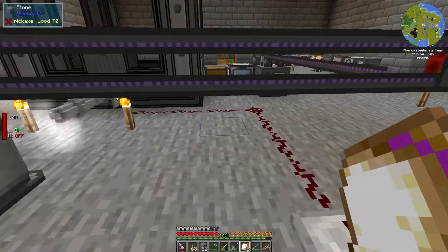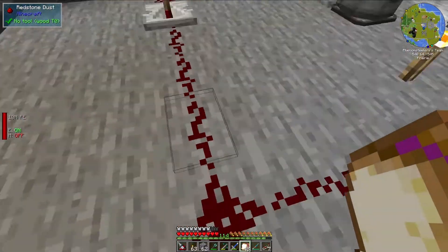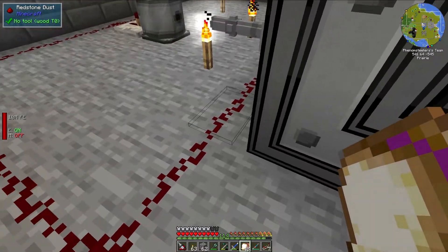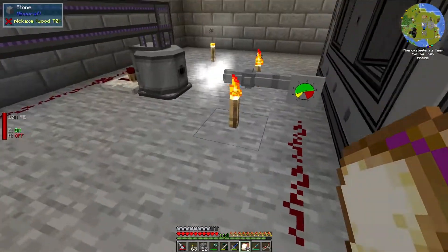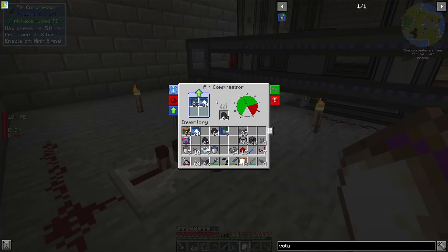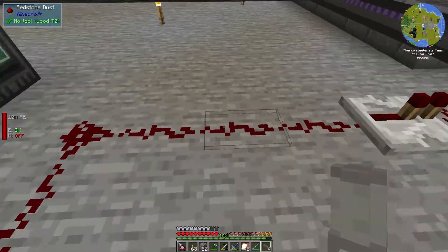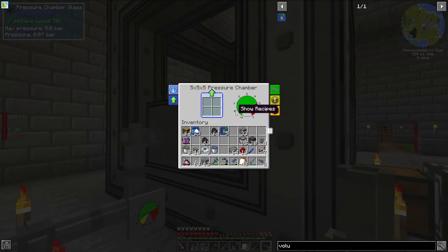Let's complete this redstone circuit. For each block space of redstone, one bar of pressure should be equivalent to redstone power of two — two bar should be four redstone, three bar would be six redstone, and so on. Basically I'm going to be telling this to stop pumping once it gets up to about 3.5 bar. I have seven redstone beforehand, so let's connect this up and start filling this pressure chamber with pressure.